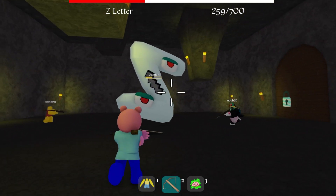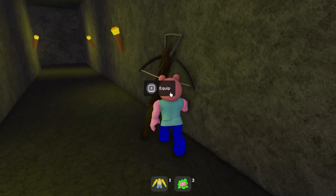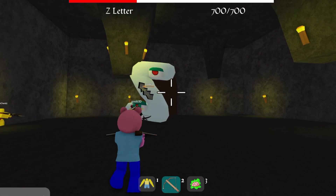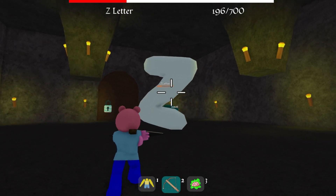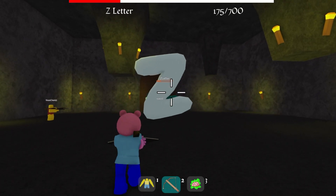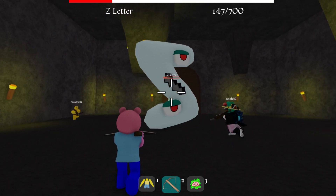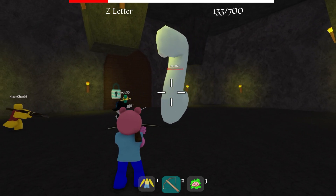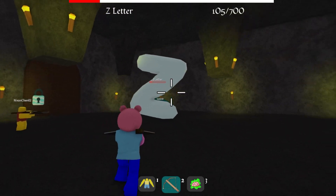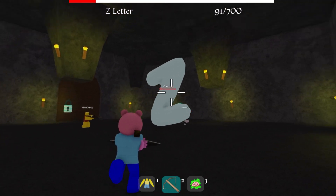I need some rapid fire on this thing - it shoots so slow. My bow broke again - rip, get another bow. What's with these bows always breaking? Well they're made out of wood. Come on Z letter, die! He's not dying bro, this is like the hardest boss fight. I only got 105 HP left to go - it's only like 10 per hit.